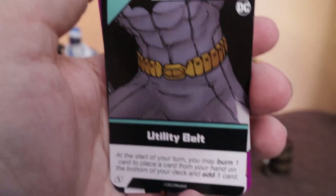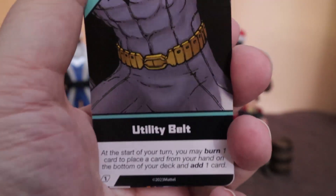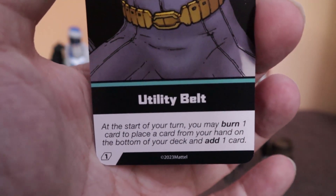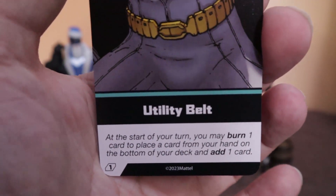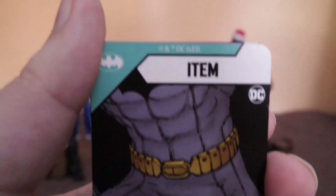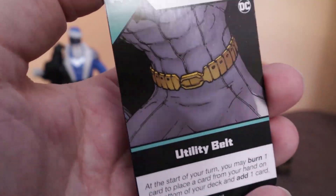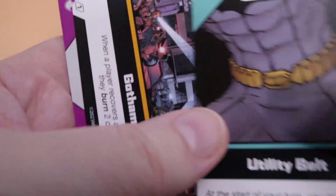Batman gets the Utility Belt — this is something I was not expecting. This is totally different. At the start of your turn, you may burn one card to place a card from your hand on the bottom of your deck and add one card. I have to figure out how this really works, but that's really cool.